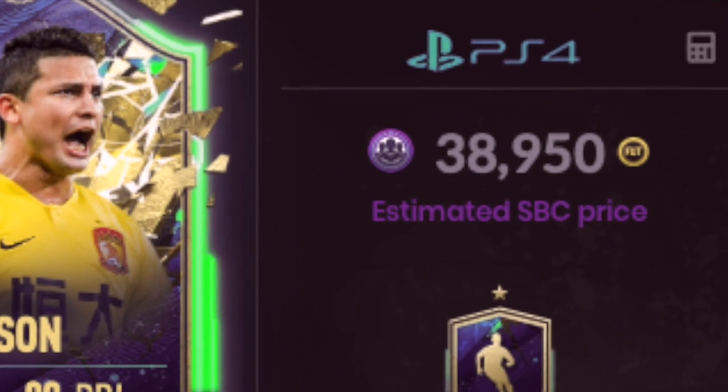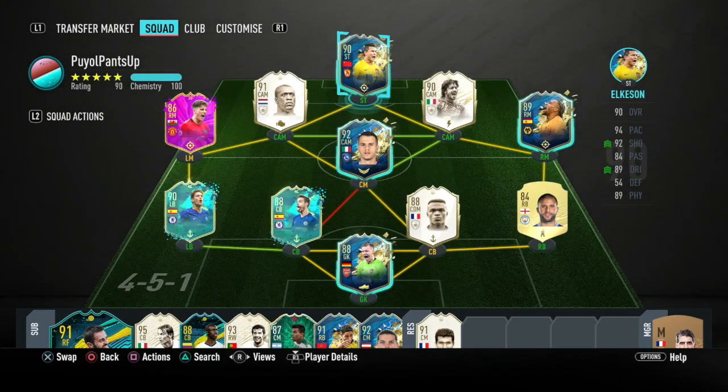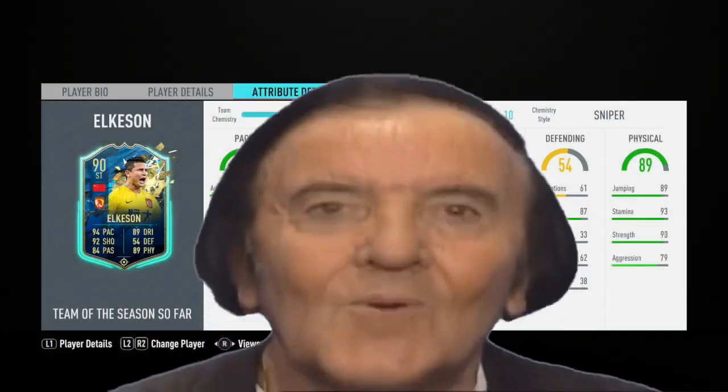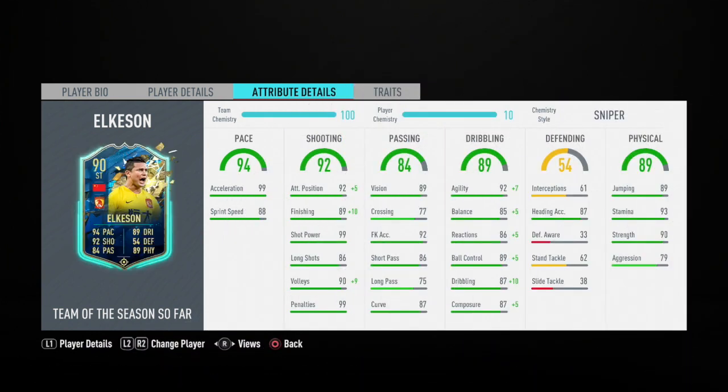Welcome back to another video. We are going to be reviewing a brand new card from the Chinese Super League — a new SPC that goes by the name of Elkism. This guy goes for around 30k to 40k and he looks like an absolute beast.